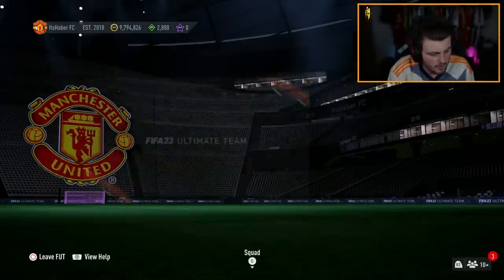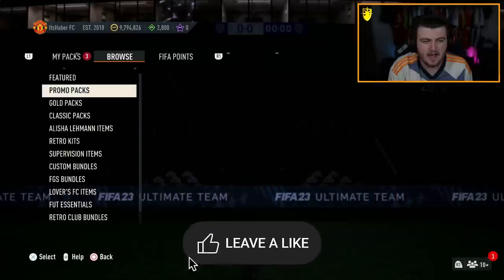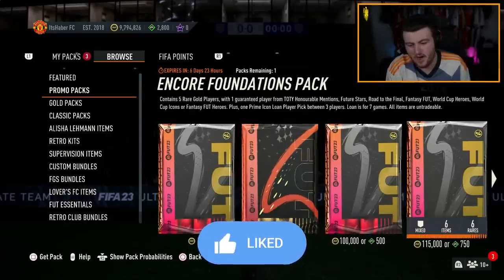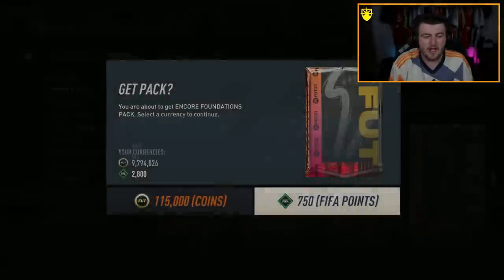Now we have the Encore packs — we've got the premium and non-premium Encore packs. They're brand new packs in the store, kind of like party bags but you have to pay for them, so it's not ideal. You get five regular players and one guaranteed from Team of the Year honorable mentions, Future Stars, Road to the Final, Fantasy Foot, World Cup Heroes, World Cup Icons, or Fantasy Foot Icons. We have one guaranteed. Let's see what we get.